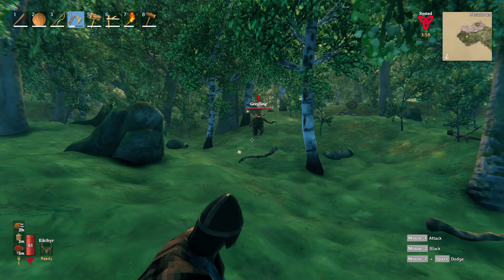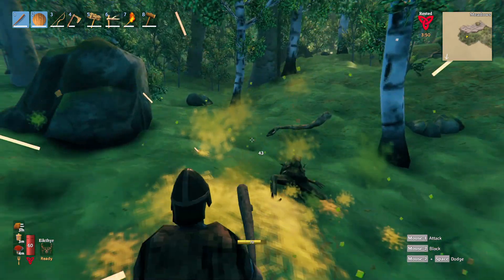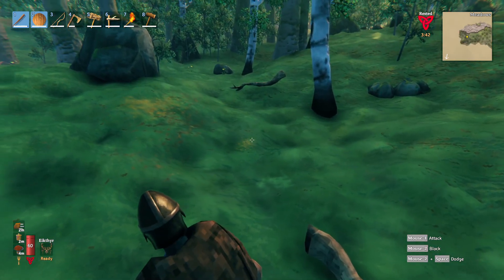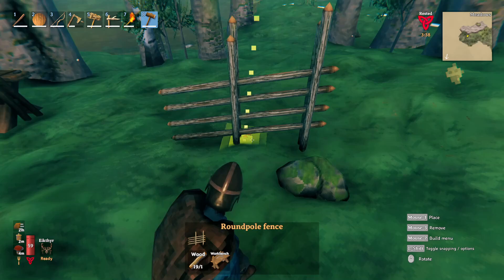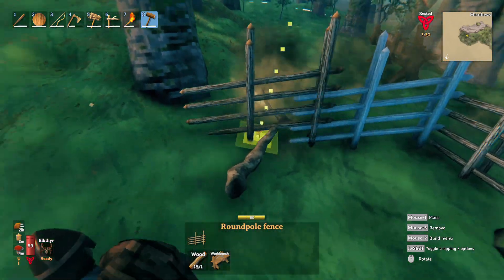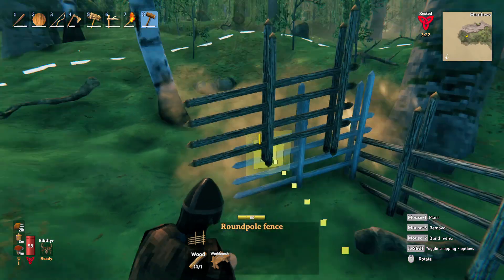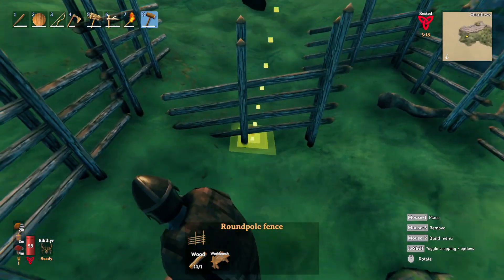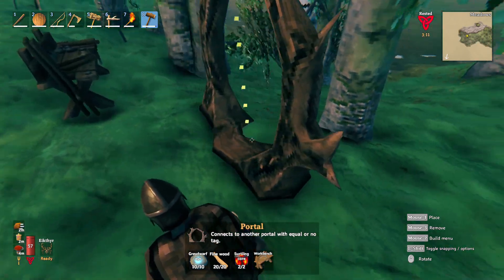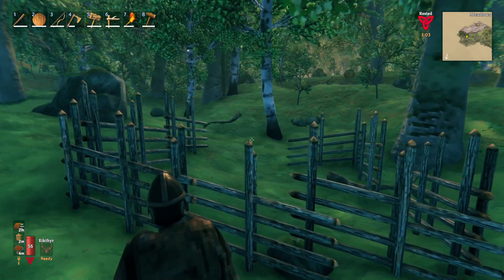And a one-star grayling. You better not have scared off my boars — I will not be happy if you did. Let's set this up. That should be good enough to get them in here. Can I jump out? I could. And a portal, because they might hurt me. Don't wanna take any chances. Travel.